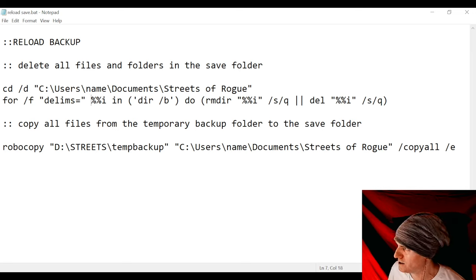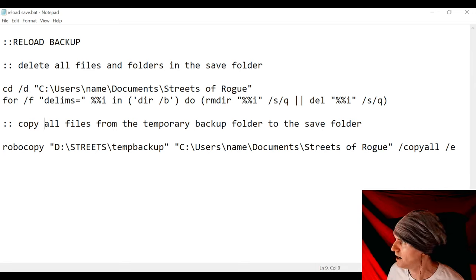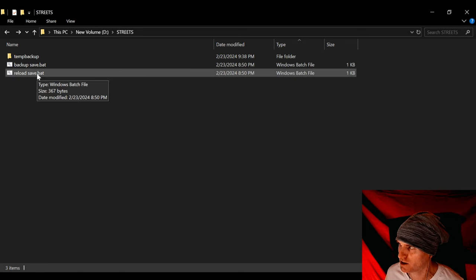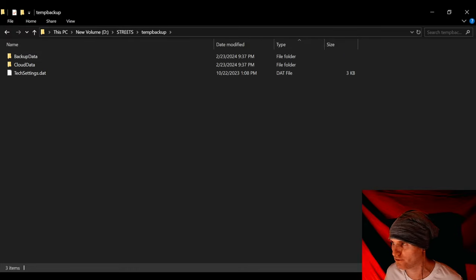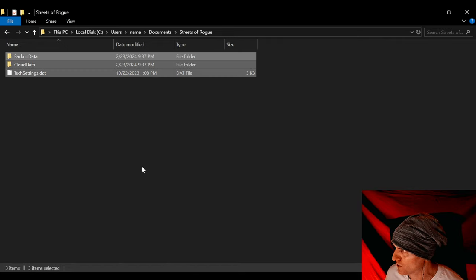I'm using some different commands here, particularly robocopy. It's a special copy command that requires at least Windows Vista — most people have Windows 10 or 11 at this point. It's basically a command-line command to copy everything back and forth between different folders. So I'm going to double-click on reload_save, and now I've copied everything from my backup save folder into the game save directory.